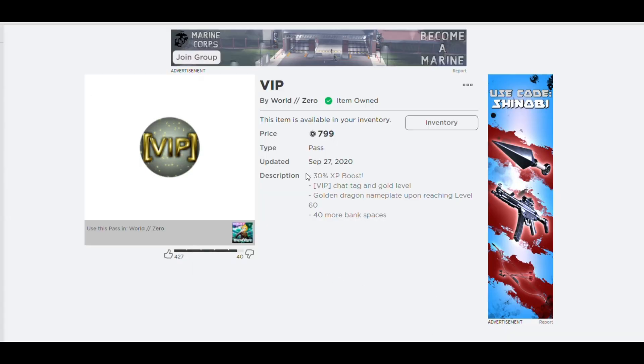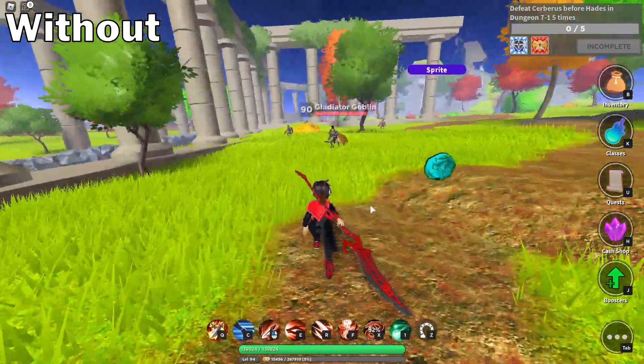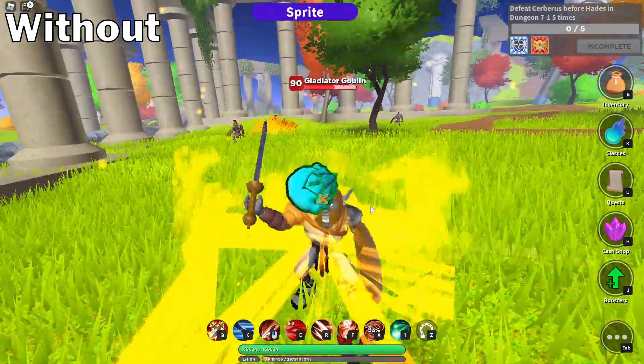Here is what the game pass provides: a 30% XP boost, VIP chat tag, a golden dragon nameplate, and 40 more bank space. Here is how much XP you get without the game pass — basically without the 30% bonus.